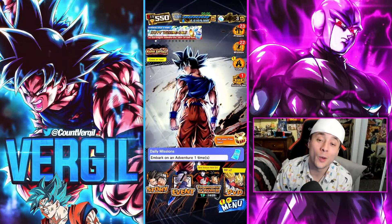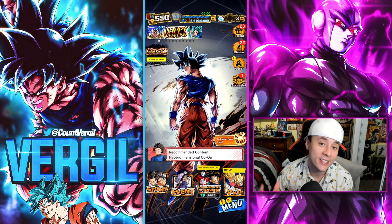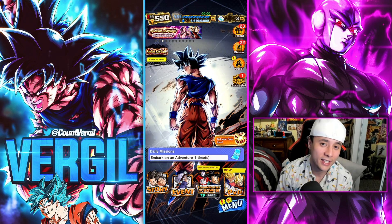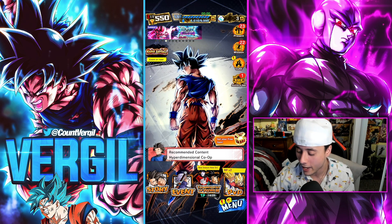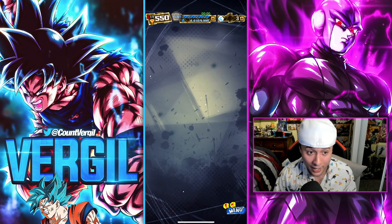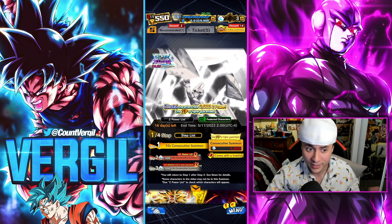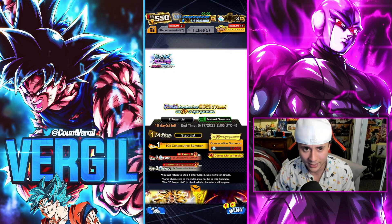We are back with another guide on Dragon Ball Legends. In today's video we are going to go over every single method in the game to obtain chrono crystals, including all the new events that have just arrived alongside the brand new Ultra Kid Boo banner — which is probably why you're clicking on today's video, to get any method you can to summon on this banner while it's here.